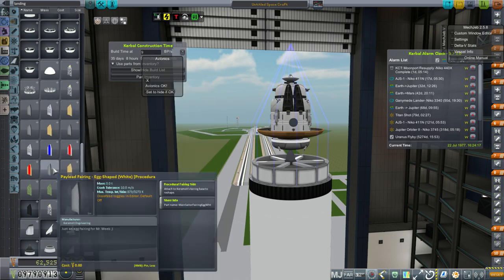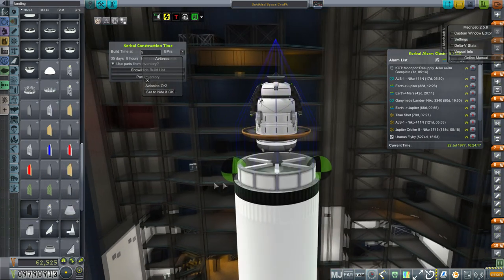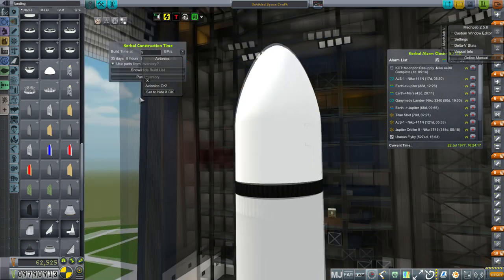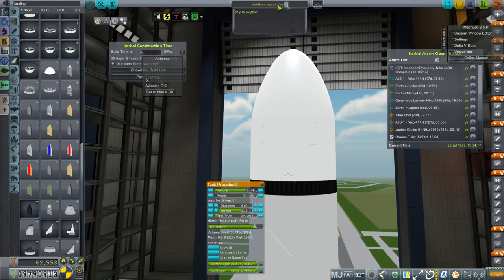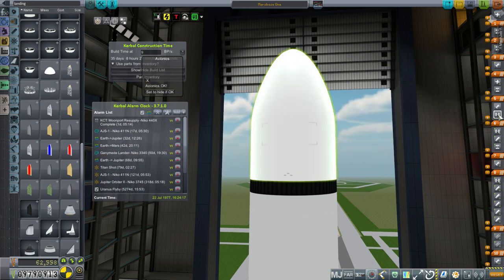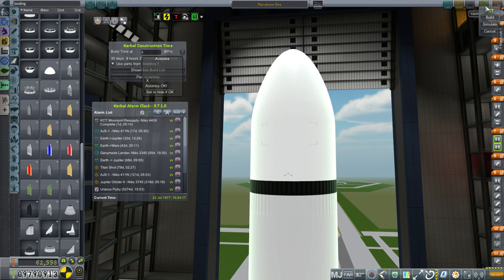So we're going to put an egg-shaped fairing on top of this, pack it all in, and we'll be getting it on its way. What should I call it? Mars Base 1 — sure, why be particularly inventive at this point? Okay, so that's the fairing. I think that'll more or less do the trick. Save and build.